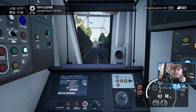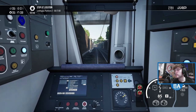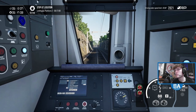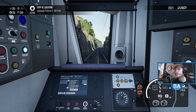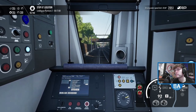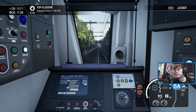This route is also on Train Simulator Classic as well. So if you've got this version and want to see the route in a slightly different light when it was diesel — yeah, there is the Train Sim Classic Edinburgh to Glasgow. You get the Turbostar on there, the 170. That was always a nice one to drive — you can see it in a different light in the diesel days.